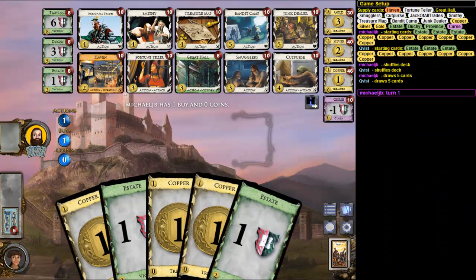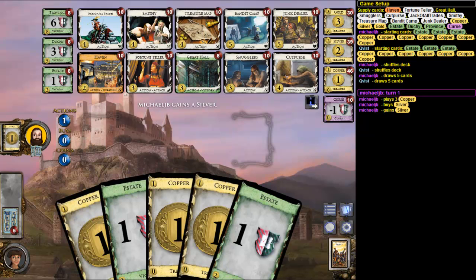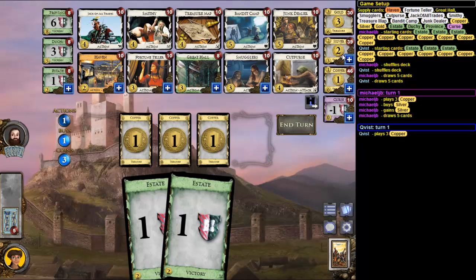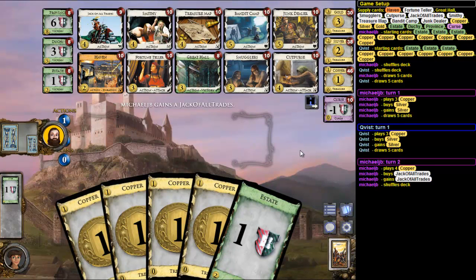So yeah, until next game. Welcome to the next game. Let's see what we have here — seems again like a pretty boring board with no plus buy. Check of All Trades might be the thing here again. Yeah, I think double Check of All Trades maybe, Junk Dealer with five, although I'm not so sure about that.